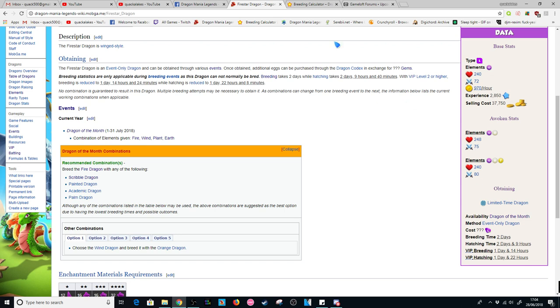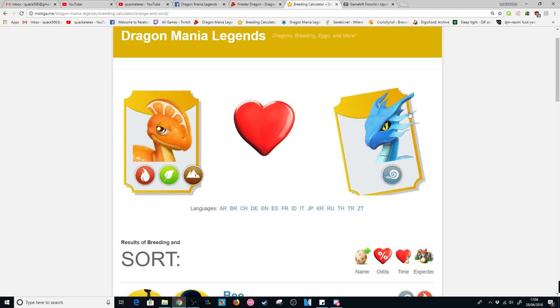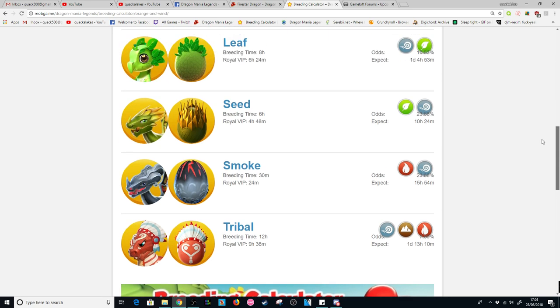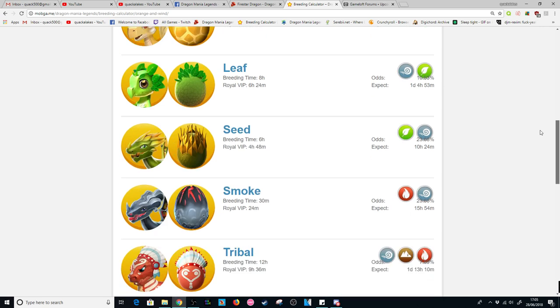One of the best combinations you're going to be able to use to breed the Firestar, which is pretty easy for most players to get, is going to be the orange plus wind dragons. I will have a full breeding guide out on this on Sunday when he's actually released. The orange dragon is a super easy dragon to breed — orange plus wind gives six other possible outcomes only, with around about a 3% chance to breed him. The other breeding times are like 30 minutes, two hours, 45 minutes, and a couple of longer ones.